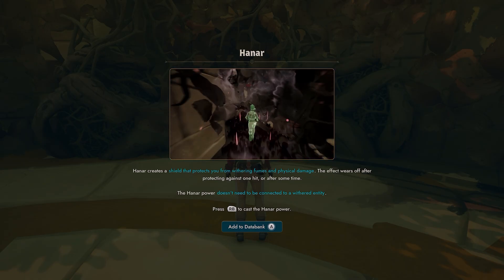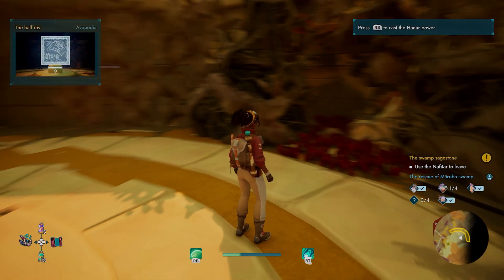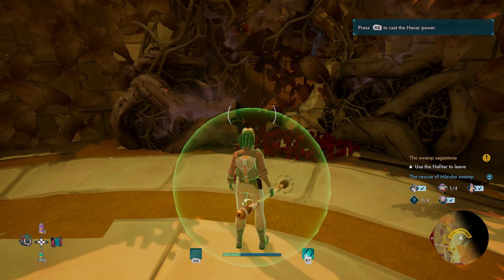Much like all the other progress-blocking abilities, this is just following the main story. Follow the main story until you get to the swamp. When you get to the swamp, the first main story quest will give you the ability — the Hana skill.